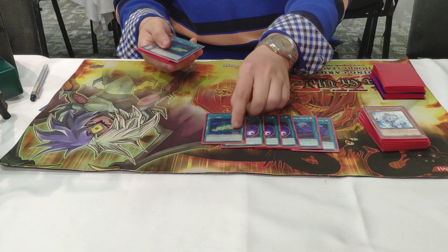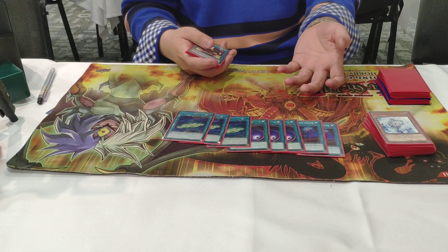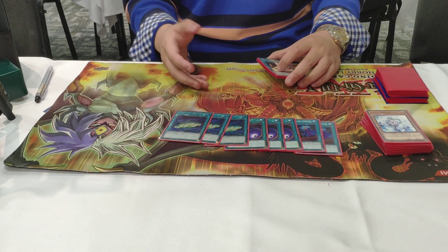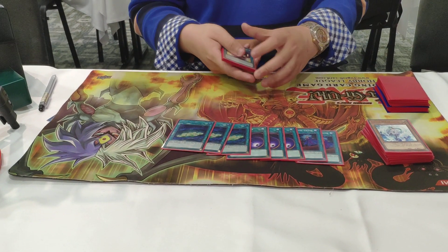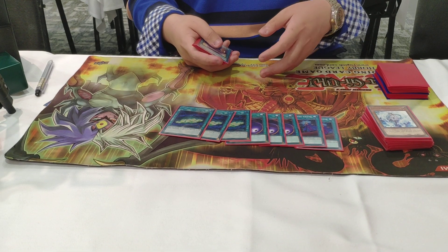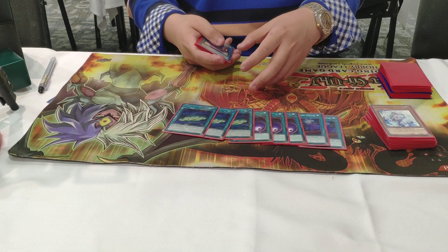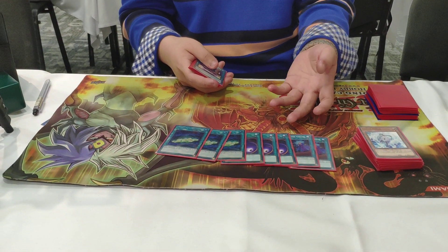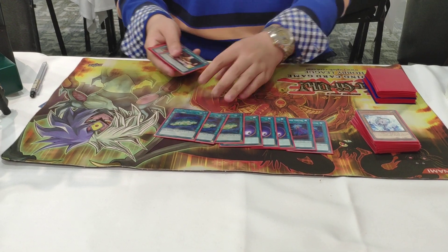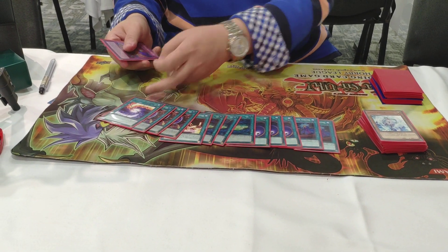I play three Salamangreat Sanctuary — basically this is the reason I play three Spinny. If we have Spinny and Sanctuary, Spinny is like a free bullet, a one-for-one search. If we use this to search Gazelle, we can special summon Gazelle. It also searches Cynet Mining. This card gives us a second chance to extend: if we don't open Gazelle and make our board early but get hit by a hand trap, we can use this to search Gazelle and continue our combo.